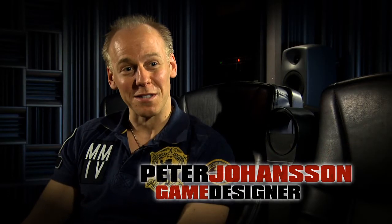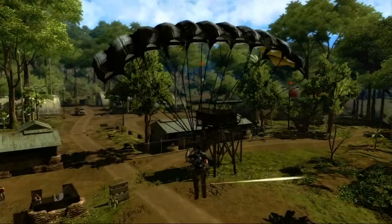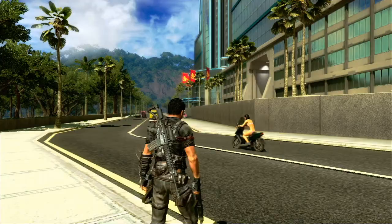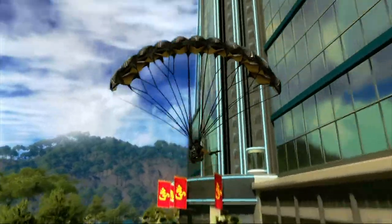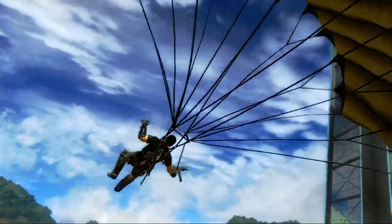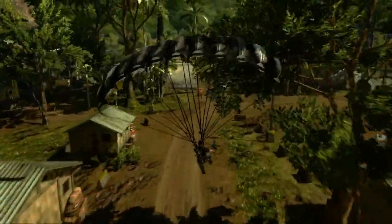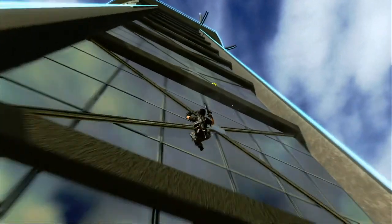You have a lot of different ways that you can traverse this huge landscape. Combining the grapple hook with the possibility to use the parachute gives you a unique way of travelling. Reel yourself in with the help of the grappling hook, then open your parachute so you slingshot off and start travelling around the world. While in the parachute, you can also use your grapple hook to latch onto things to give yourself speed, or tether yourself to climb buildings.